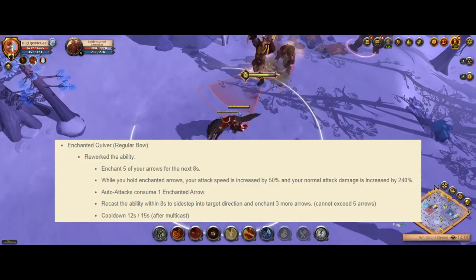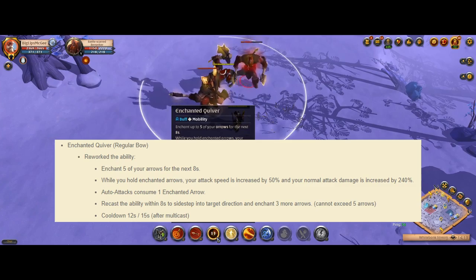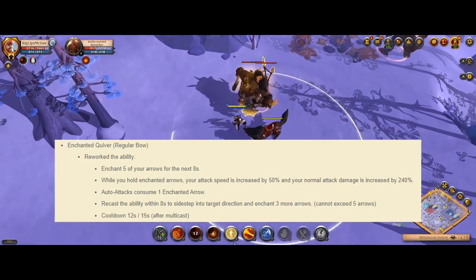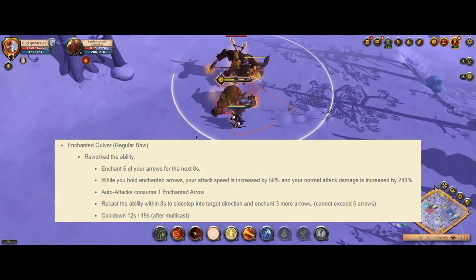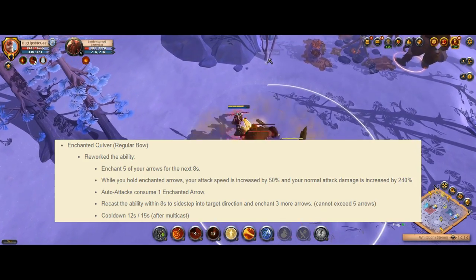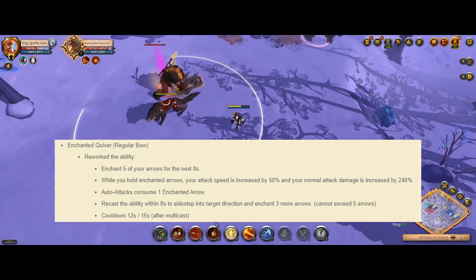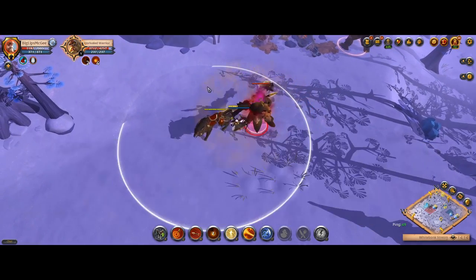Starting with the normal bow, it's getting its E ability reworked. You now enchant five of your arrows for the next eight seconds. When you have those five arrows, your attack speed is increased by 50% and your normal attack damage is increased by 240%, and each auto-attack consumes one arrow. You can recast the ability within eight seconds to do a little sidestep dodge in that direction, which enchants you three more arrows. However, you cannot exceed the five arrow maximum, so you have to fire three of them and then dodge to get the max value.